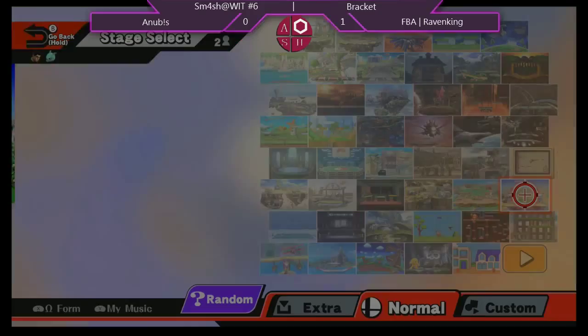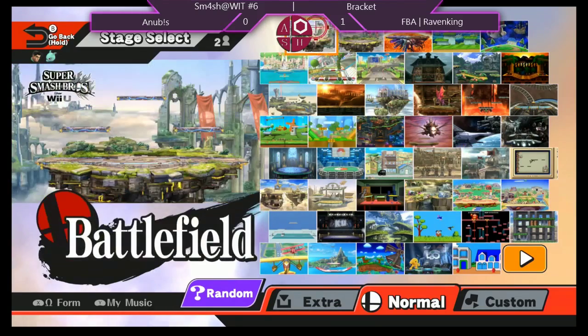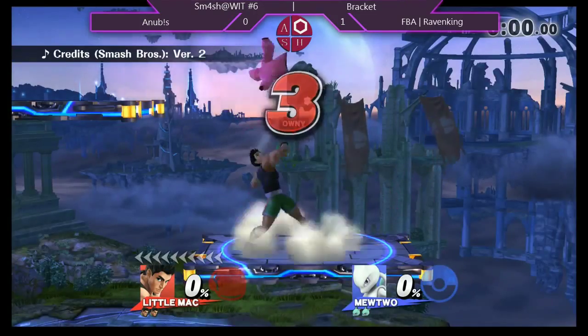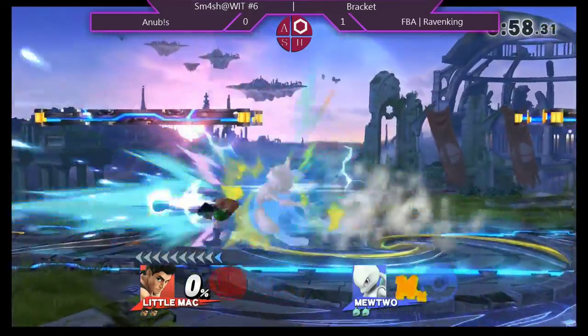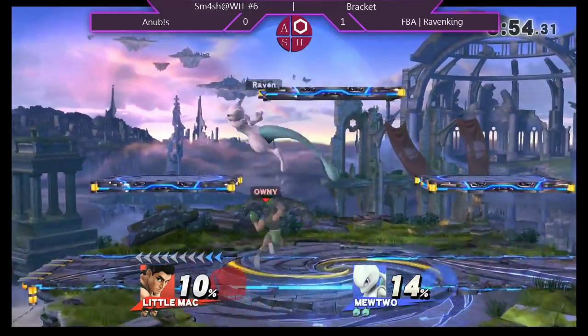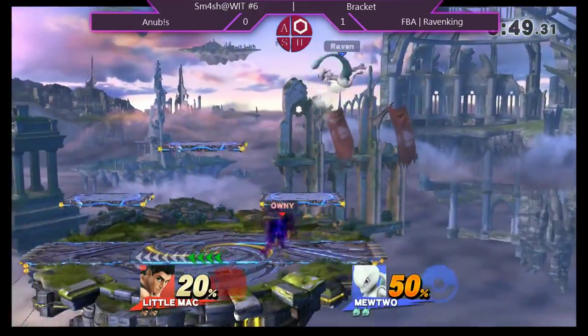Are we going to have a character switch? I don't think so. You mentioned that Anubis — or no, it's Raven — he plays a lot of characters. Still pretty new to the people at this particular venue. It doesn't look like we're going to get a character switch. Alright, I guess we're going to Battlefield. This is good for Mewtwo's aerial game — he's going to be able to get a lot of pop-ups. Interesting counterpick for Little Mac. He seems pretty confident, gets that fully charged up smash.